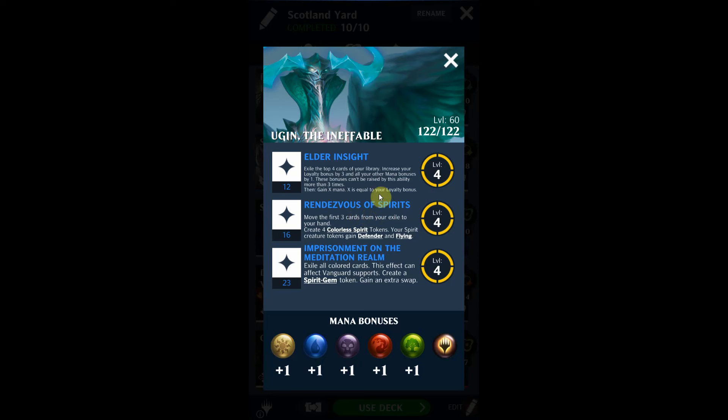The second ability is Rendezvous of Spirits: move the first three cards from your exile to your hand and create four colorless Spirit tokens. These Spirit tokens are 2/2 with defender and flying, so together that's effectively an 8/8 board presence. When a spirit dies, return the first card from exile to your hand. Because they have defender, I'd pair this with Sigarda, Host of Herons to prevent damage, or Rem Karolus for the same effect.